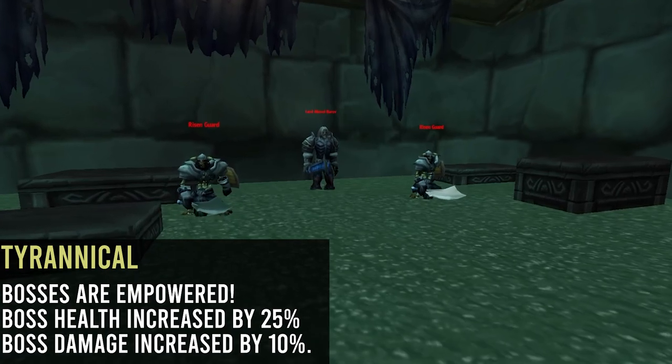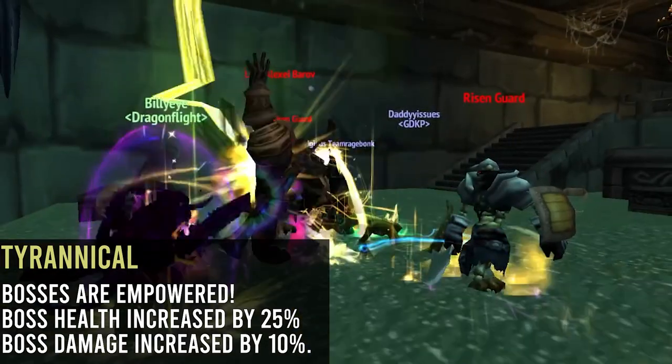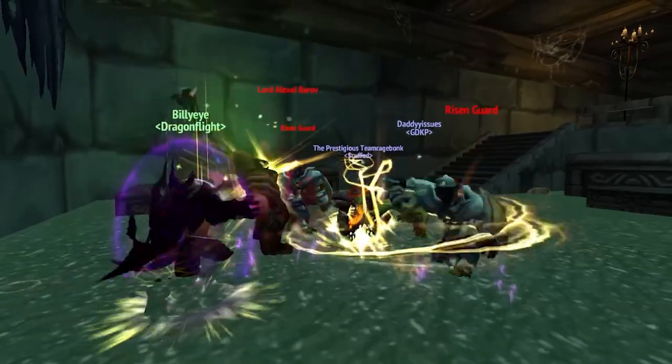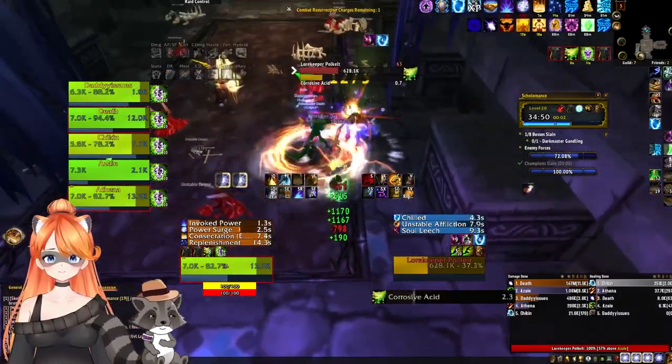So first off we have Tyrannical. Tyrannical is pretty straightforward — this just increases the health and damage of the bosses. This week, single target is very strong. You want to have at least one person dedicated to single target in your group, or at least three DPS that can do hybrid damage of single target and AoE.